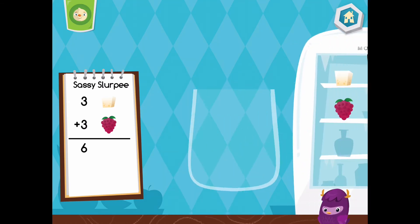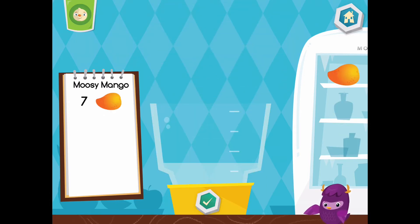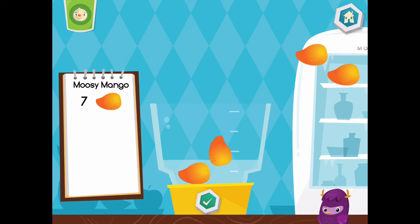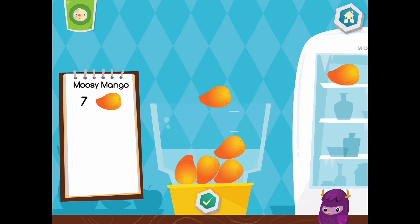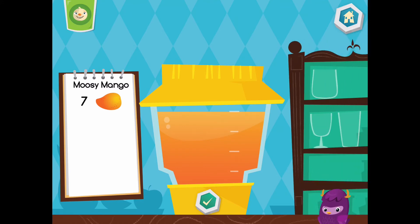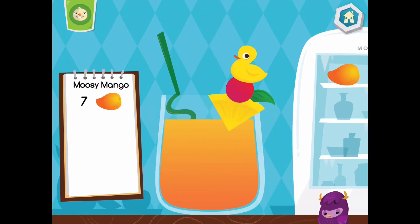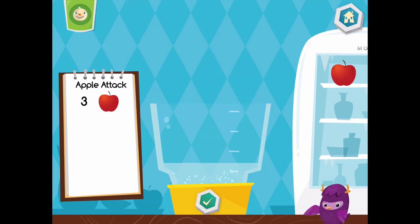Now let's make a moosey mango. Delicious! Choose a cup. Yum, yum, yum. Let's make an apple attack. That looks tasty. Choose a cup.